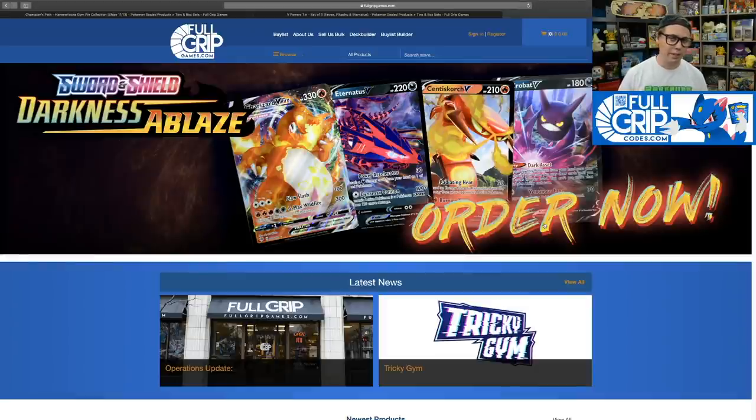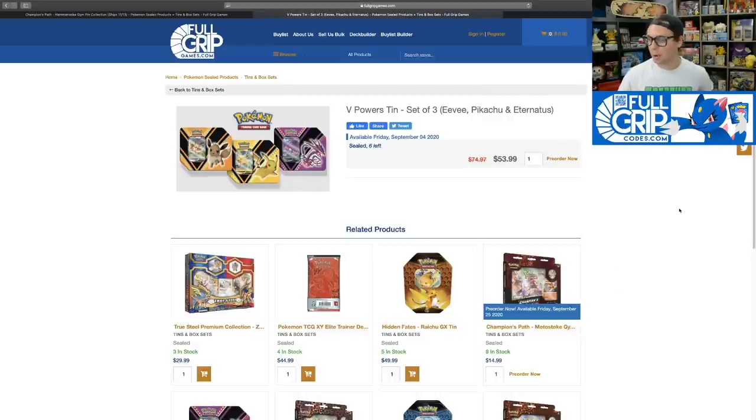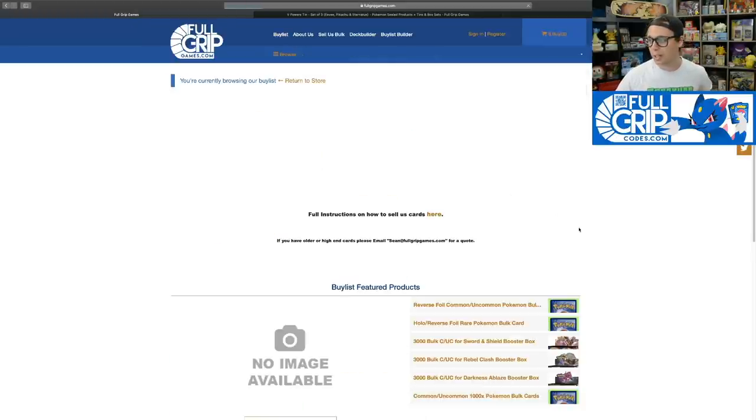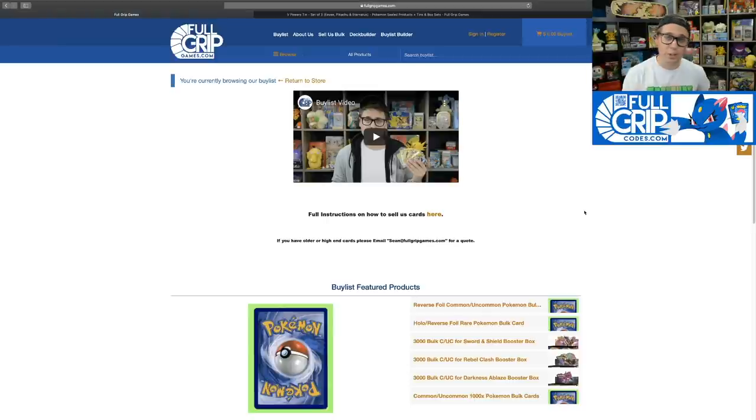Before we take a look at the list, let's check out FulgripGames.com. We've got a bunch of cool new products available. We've got the Pikachu EV and Eternatus V-Tins available, and you can even get them as a bundle if you want to pick up all three. We've also got pre-orders available for Champion's Path — very excited about this set. If you want to pick up pin collections, we've got them available on FulgripGames.com.